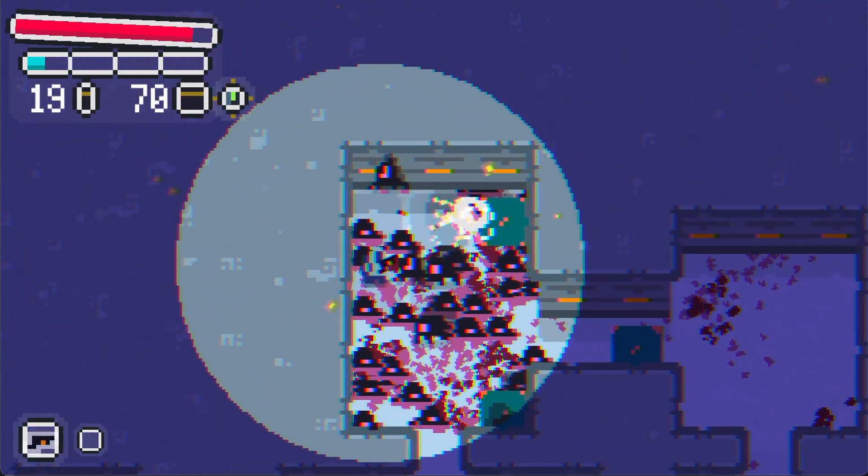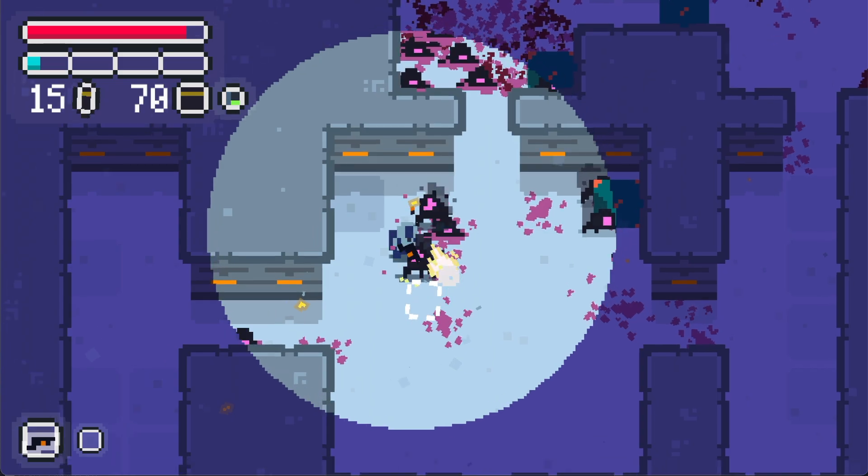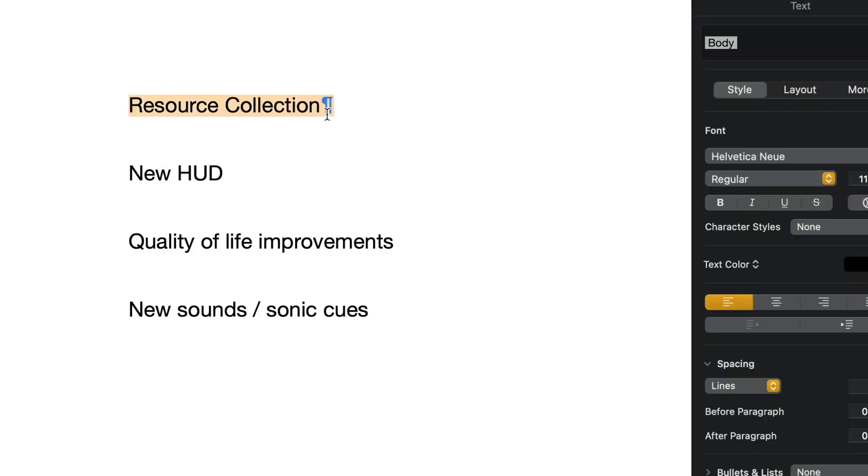Thanks for the patience. For Devlog 6, I plan on covering the new resource collection system, the updated HUD and its visual feedback, some general quality of life and fun improvements, and the addition of some new sounds. Let's start with the resource collection.